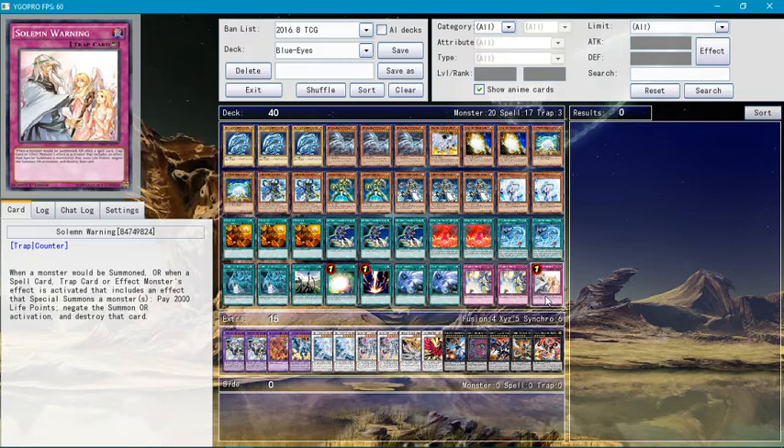Solemn Warning — when a monster would be summoned, or when a spell, trap, or card effect that includes a special summon resolves, pay 2,000 life points to negate the summon or activation and destroy that monster.